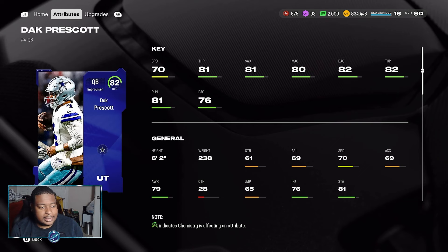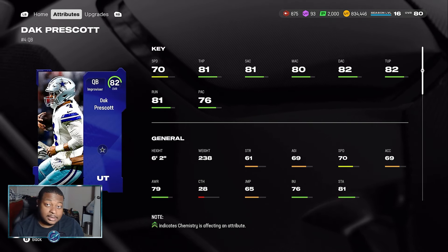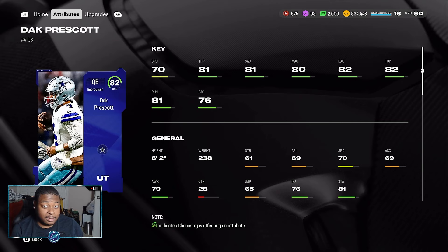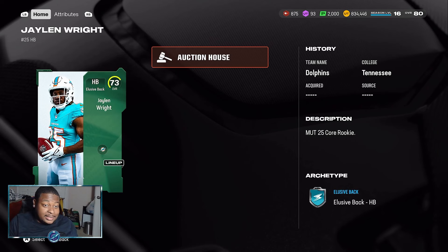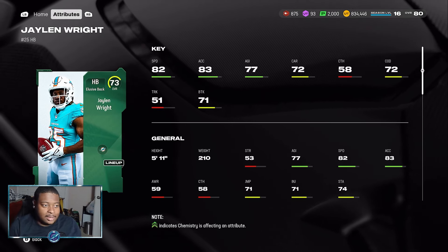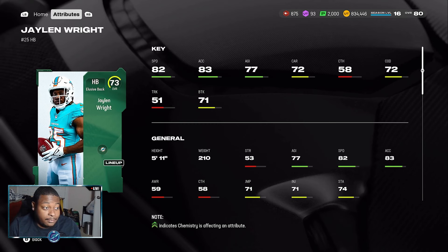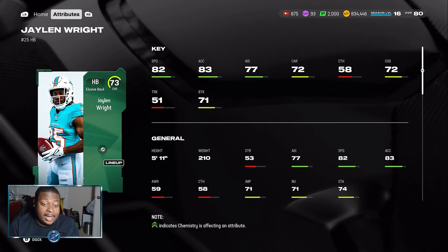We all know that speed really runs the game right now, and just the same as every year, speed is always going to be the top priority in Madden. Obviously 65 speed is lower than 70, and 70 is still not the best, but it's enough to get the job done. Now we're going real budget for this one — speed kills in this game. Jalen Wright comes in with 82 speed and 83 acceleration, and he's currently going for 1,000 coins on the auction block.